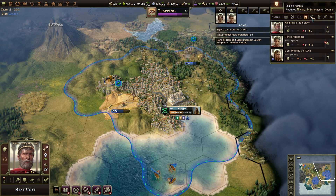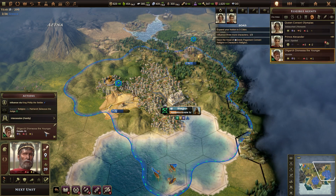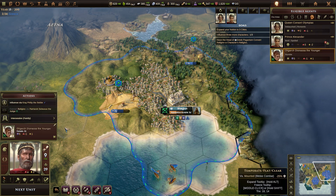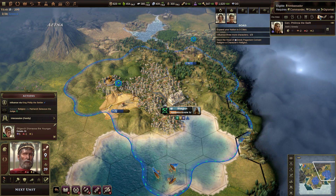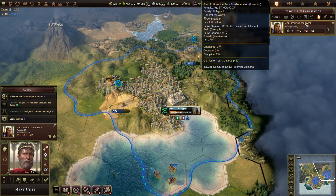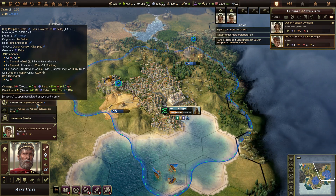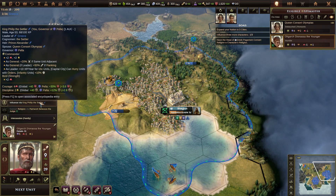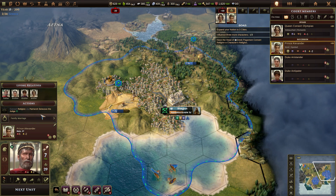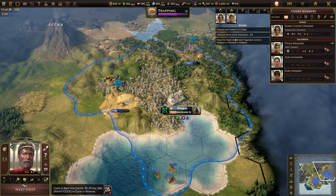Eligible generals. Eligible agents. Cautious. We can influence her. What is my general's opinion of me, by the way? Cautious. Well, we can influence her, I suppose — let's get our opinion a little better. We'll convert the oligarch first, before we convert my wayward child.